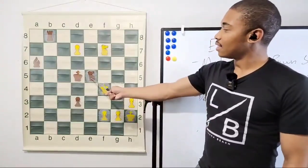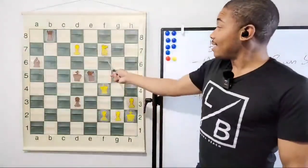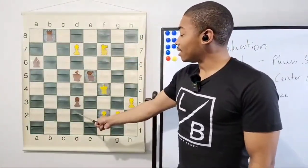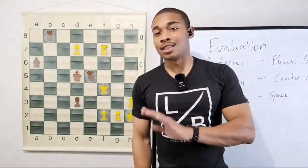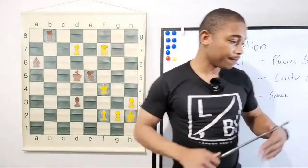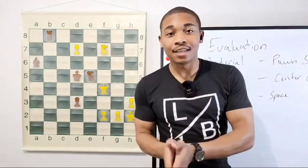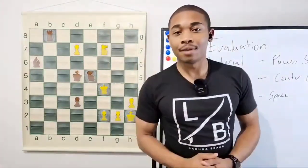Think about this: this knight cannot take on f7 or the queen will take on b8. And if this knight cannot take, then promoting the pawn is definitely going to be the next option. This pawn can't even go to d2 because queen takes on d2. That's why this is a horrible position and you'd just have to resign, especially if you're going against the best player in the world. Make sure you like the video and subscribe — I'm going to be streaming daily and we've got another game to go through!